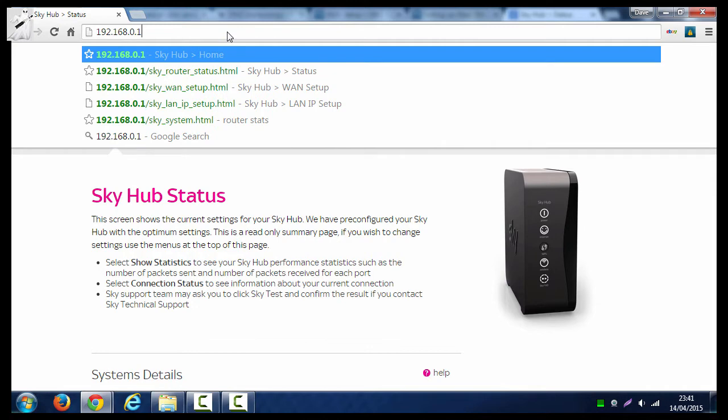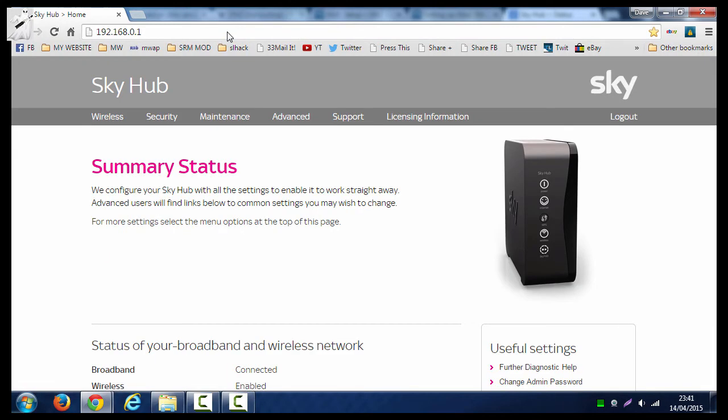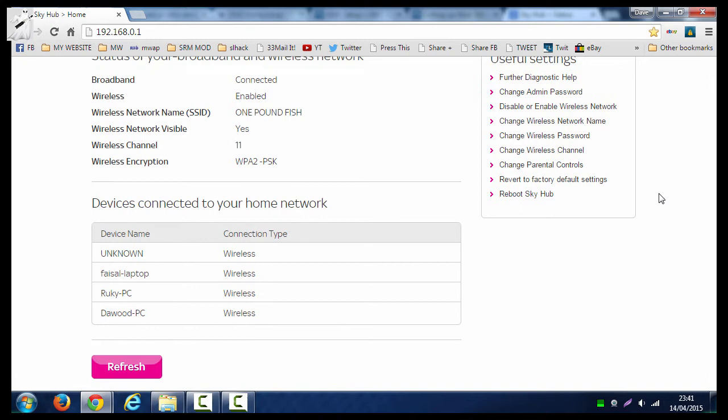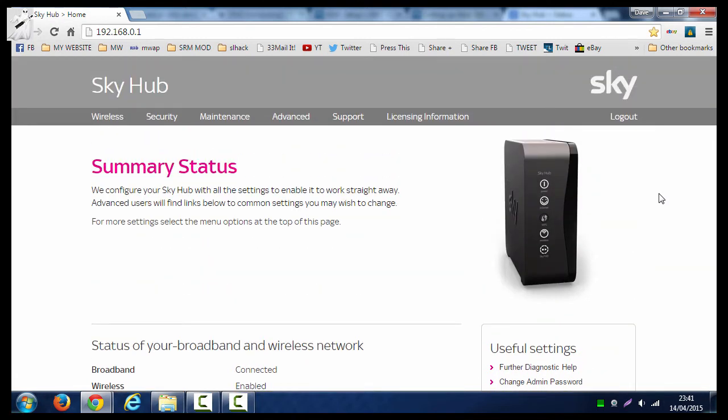In your address bar, put that address in — 192.168.0.1 — and that gets you to your router page. You'll have to log in; there'll be a password on the back of your router box if you don't know it. That gets you in and into your devices and all that.